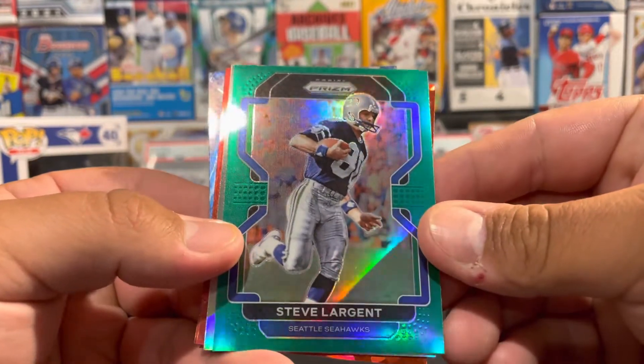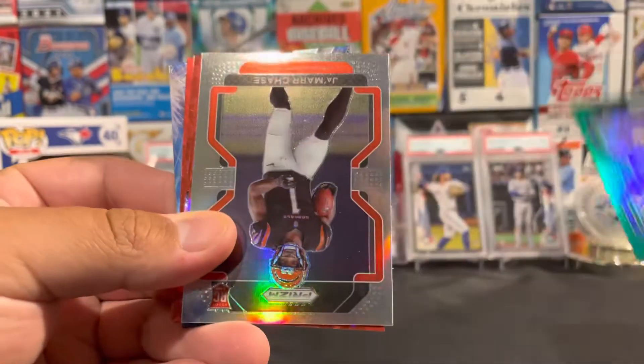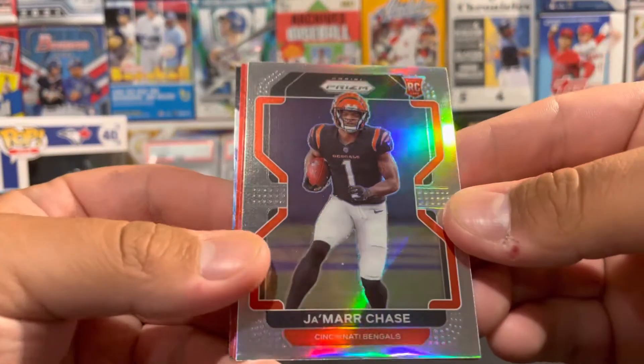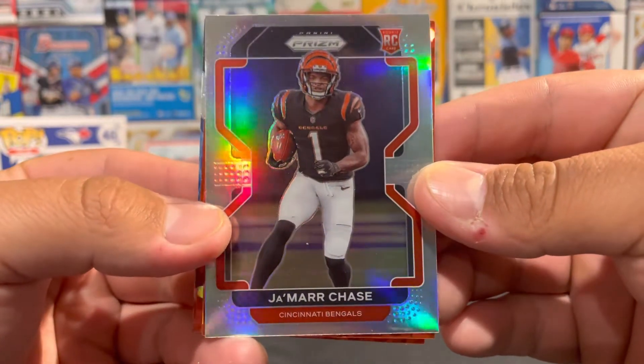Our green is going to be Steve Largent. There we go, we got a Jamar Chase rookie card. Sweet.